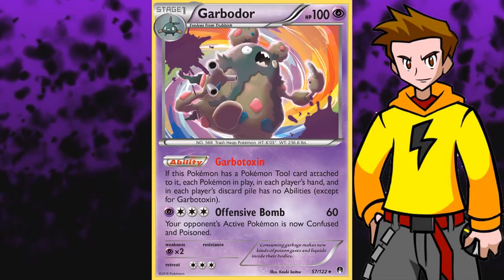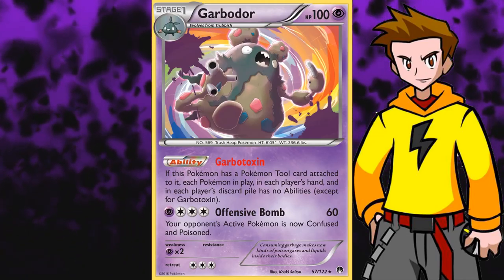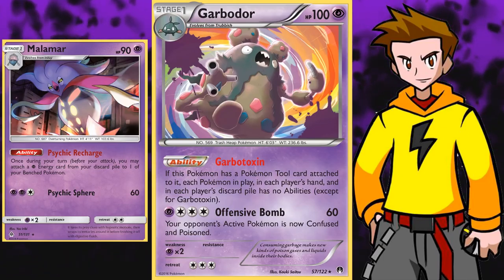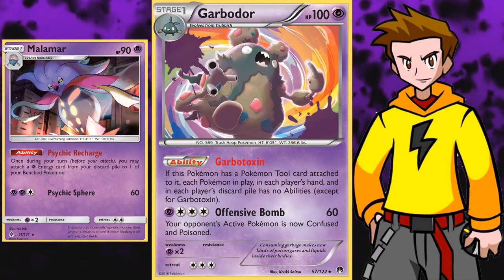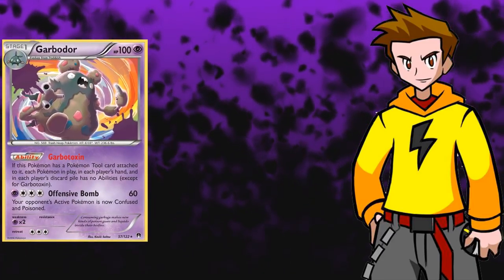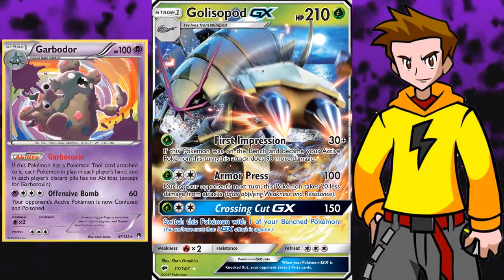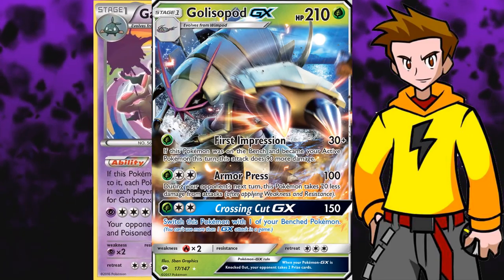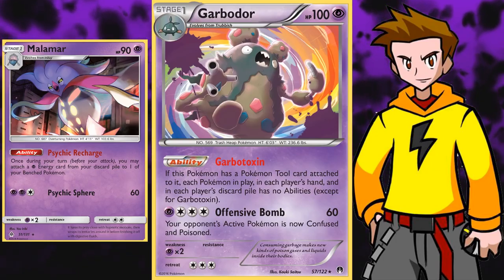Moving on in the list is Breakpoint Garbodor with the Garbotoxin ability. By this point we are all familiar with this trash bag shutting down abilities on the field - pretty annoying, right? As long as it has a tool card equipped. You can imagine how it feels for a Malamar player not to have access to their ability Psychic Recharge. It's a really really terrible struggle for them and they will most of the time lose if they don't draw into their Field Blowers. So definitely try out Garbotoxin. Garbodor is not easy to splash in every deck, but it blends with a lot of popular GX's - we can pair it with Zoroark GX, Buzzwole GX, Espeon GX, Golisopod GX, and probably more.